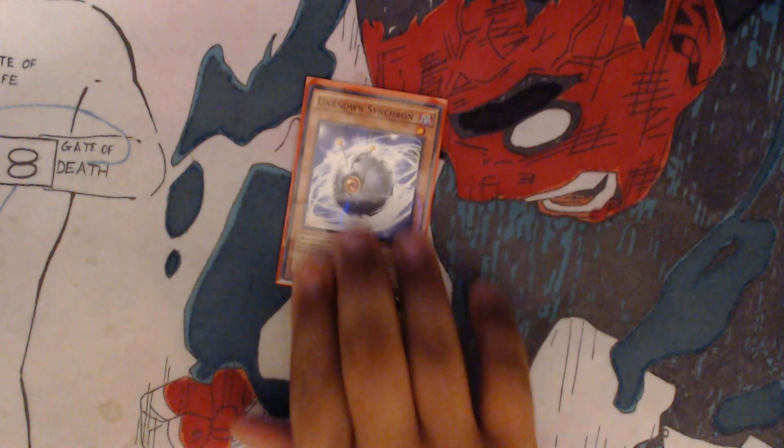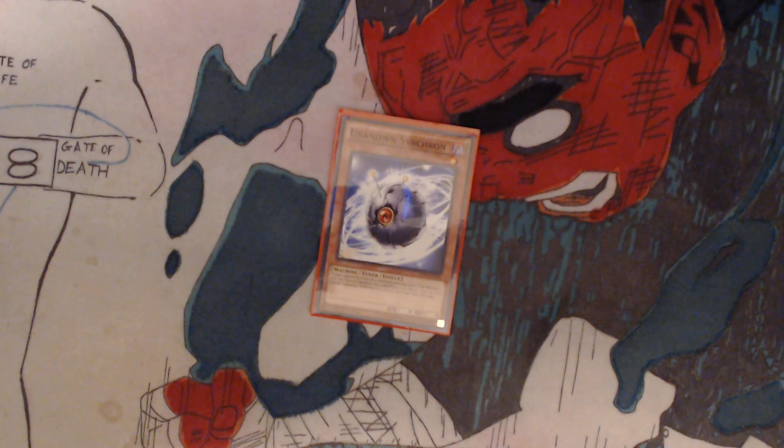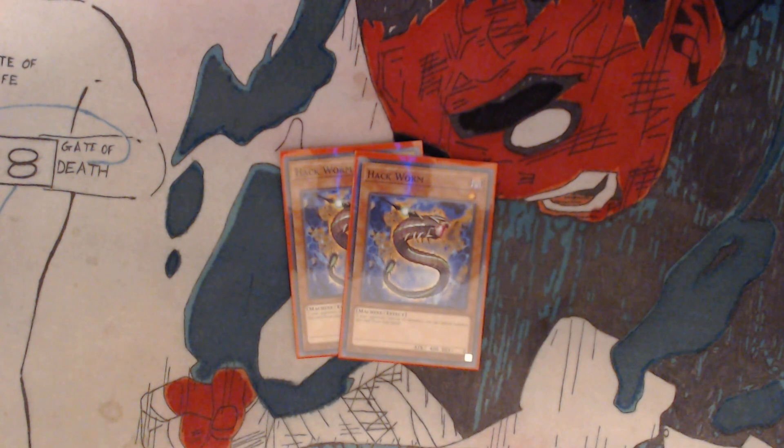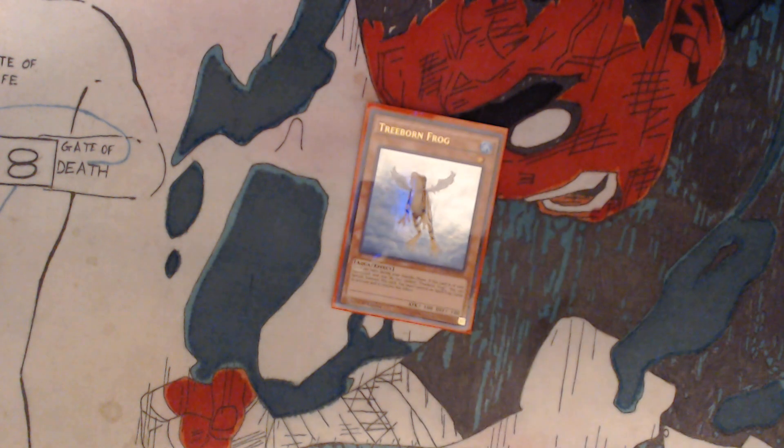You have 1 Unknown Synchron. If your opponent controls a monster and you control no monsters, you can special summon this card from your hand. You can only special summon Unknown Synchron once per duel this way, so you're only using it for that special summon effect. You have 2 Hack Worm — this is if you're going first most likely. If your opponent controls no monster, you can special summon this card from your hand. You have 1 Treeborn Frog. Once per turn, during the standby phase, if this card is in your graveyard and you do not control Treeborn Frog, you can special summon this card. You must control no spells or trap cards, which is not a problem, because it's going to be in the grave because you sacrificed it.